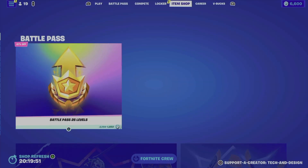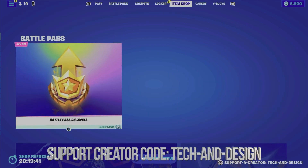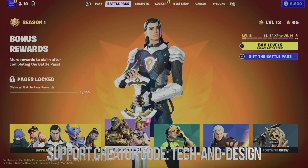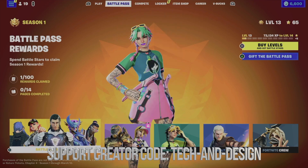And there we go — once we do that it's all done. You guys will notice that I don't have the battle pass option anymore; I only have battle pass levels to buy from the item shop. The good thing is that on my second tab I'm going to see this, and I can finally check out and claim some rewards.